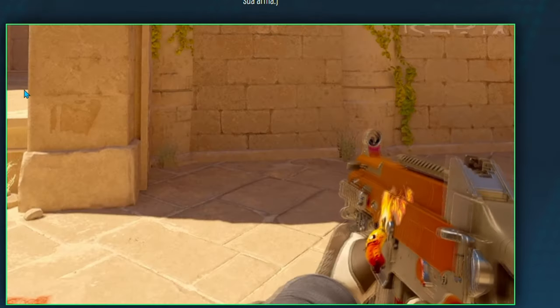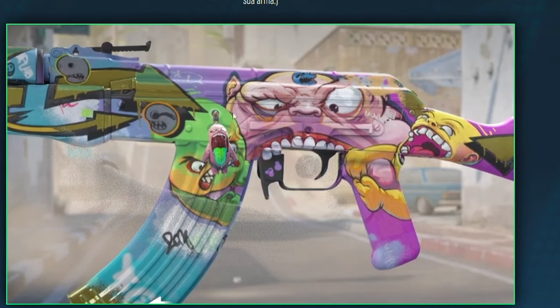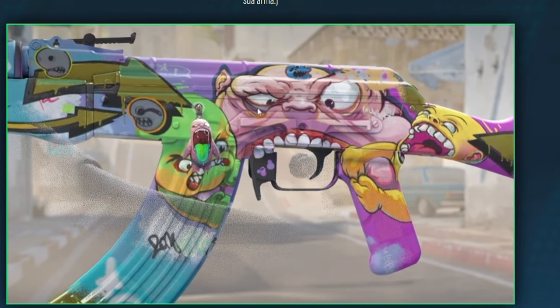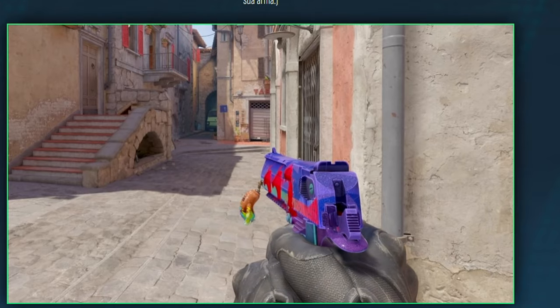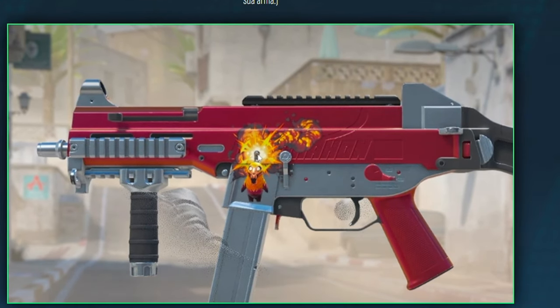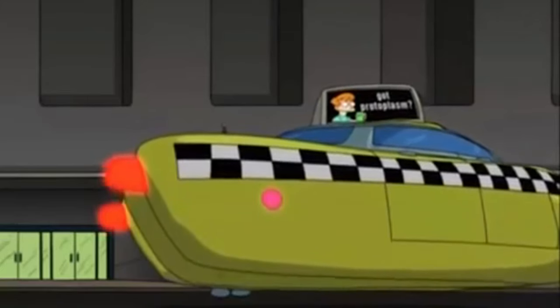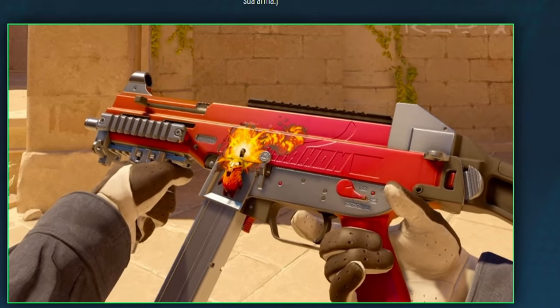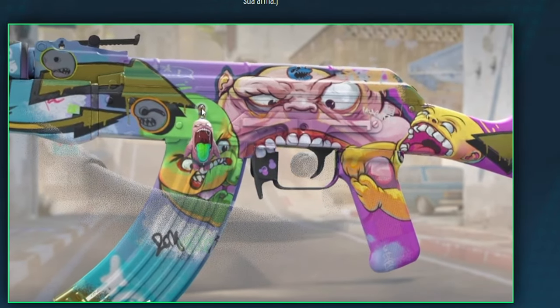Chegou os famosos encantos! Você tem adesivos, crachás e centenas de acabamentos de arma. Mas você tem algo que balança? Que nojo! Bom, agora você tem. Aposto que só consigo colocar em um lugar — você diz. Agora eu entendi. Agora eu saquei. Agora todas as peças se encaixaram. Mas você está completamente errado — você pode colocar em qualquer lugar que quiser.